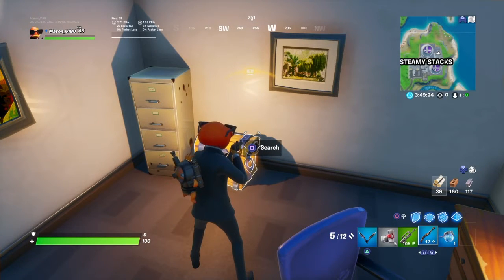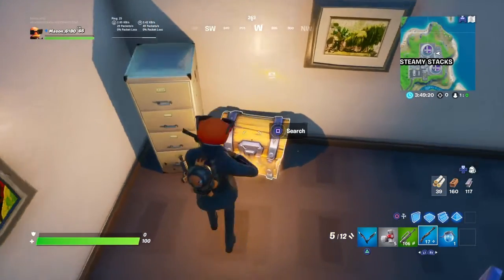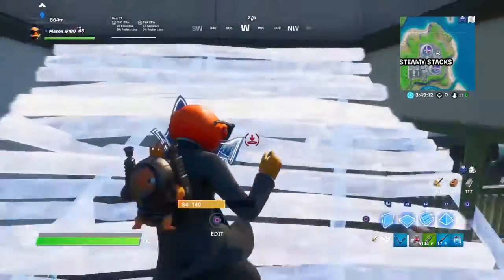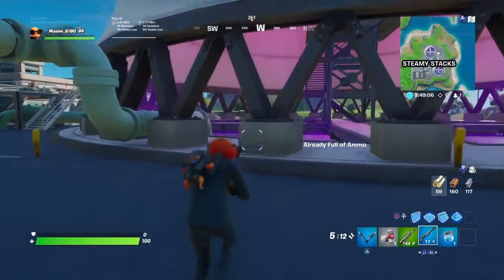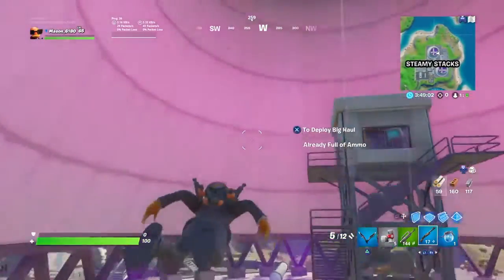For the next challenge, you're going to have to search chests at Steamy Stacks or Frenzy Farm. Steamy Stacks is right here — what we have to do is search the chests and it should finish. Frenzy Farm is just over here. While I'm here, I'm going to show you another mission: how to ride Steamy Stacks, a zipline, and a secret passage in a single match.